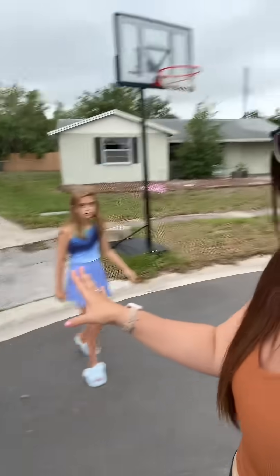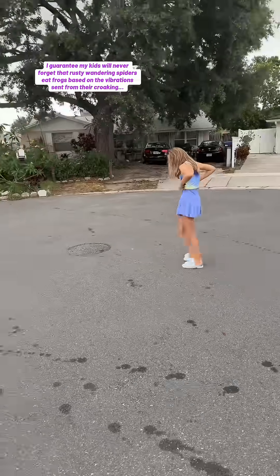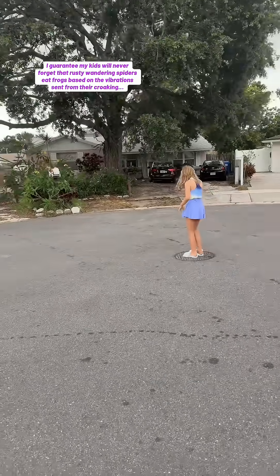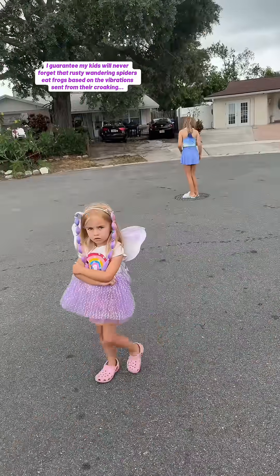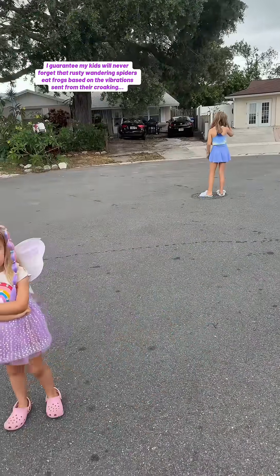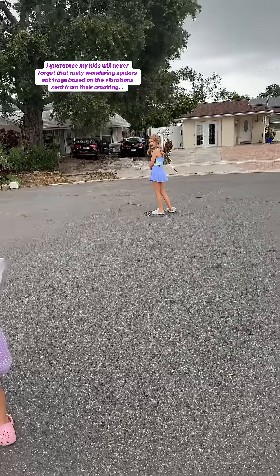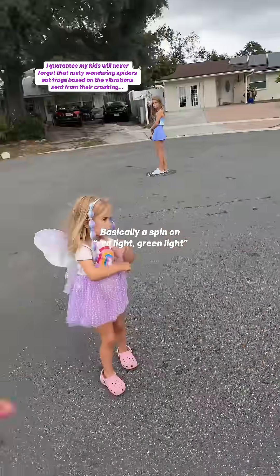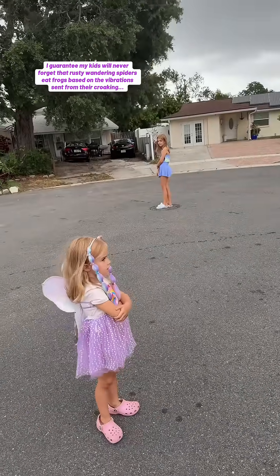We're outside. Iris is going to be the frog — the rainforest frog — and we are going to be the rusty wandering spiders. We just learned that the frog will do its little croaking sound and the rusty wandering spiders hear or feel the vibration on the leaf, and that's when they go attack the frog. So Iris is going to start croaking, and as she's croaking we can walk closer to her, but when she stops croaking we have to stop. Whichever spider gets to Iris first gets eaten and then gets to be the frog.